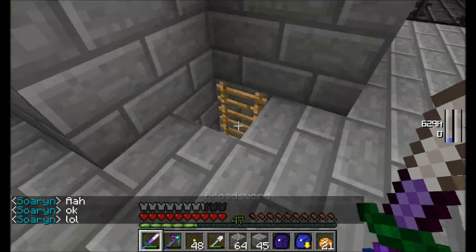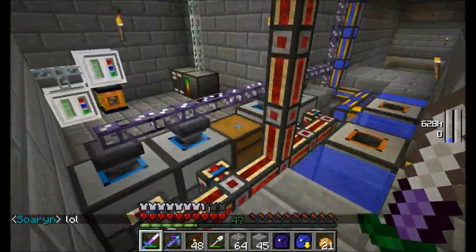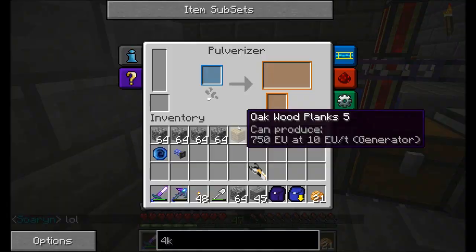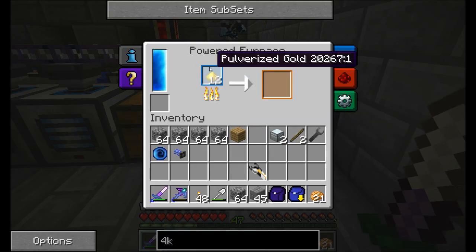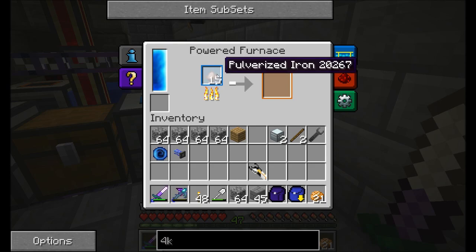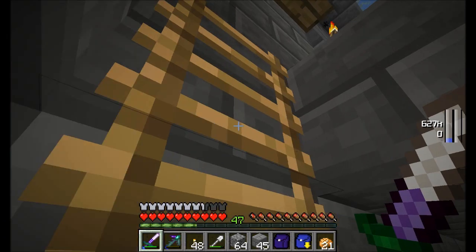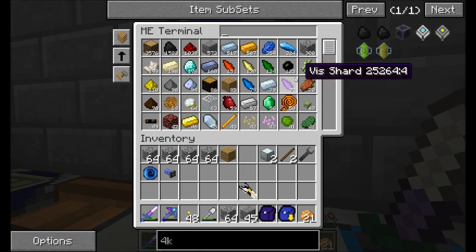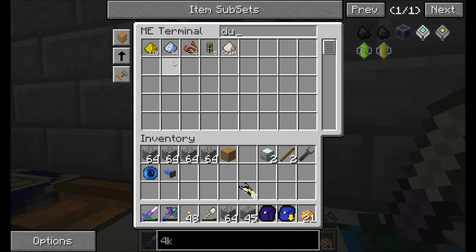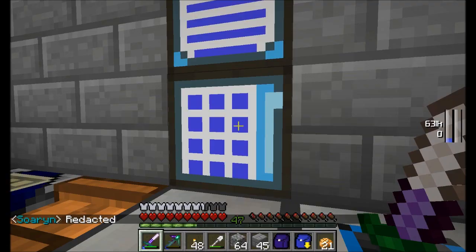So I've got my Applied Energistics stuff going, power going, and the auto-smelting thing going. I actually just did a little bit of mining, and if you take a look, you'll see all the copper, the dust, the gold, and all the iron. So I'm pulverizing a bunch of stuff and it's all just going to sit in my system and eventually work its way around. All the ores are going to eventually work their way down to dust, and then all the dust gets smelted.